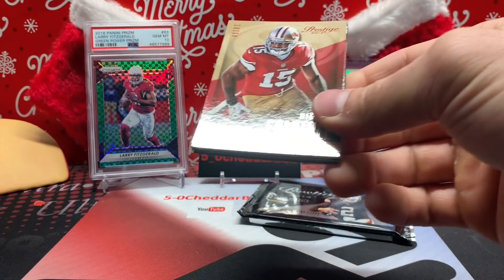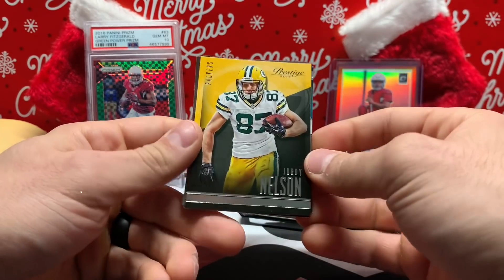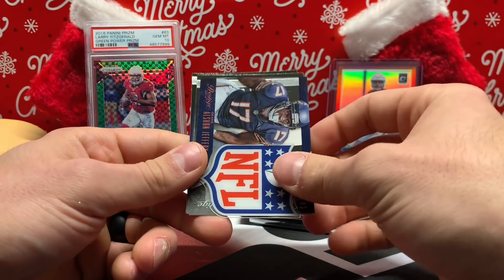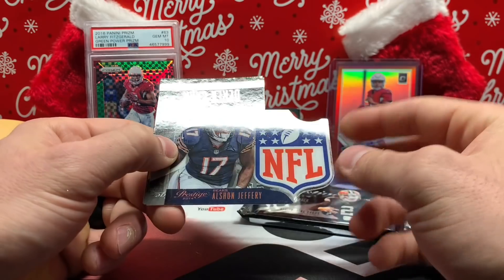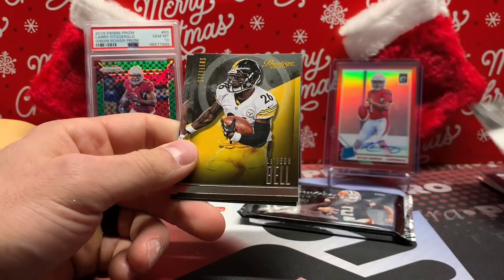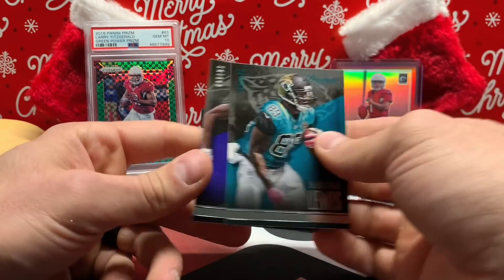It's an NFL shield — Derek Carr rookie card. Bell, Mercedes Lewis, and Torrey Smith.